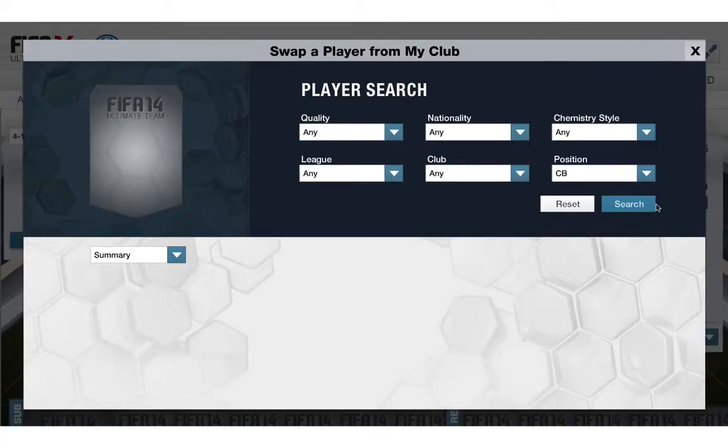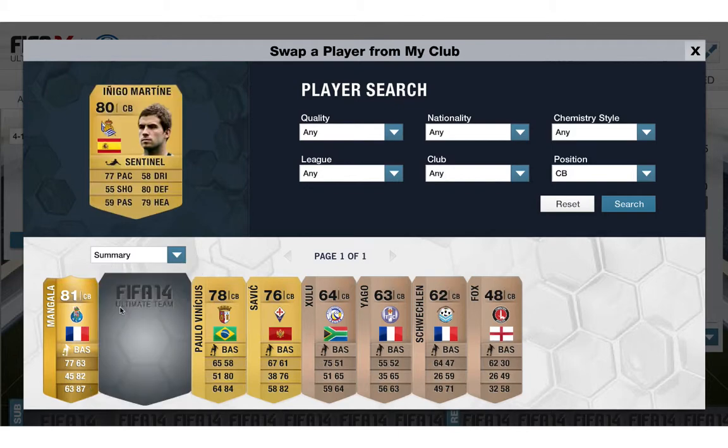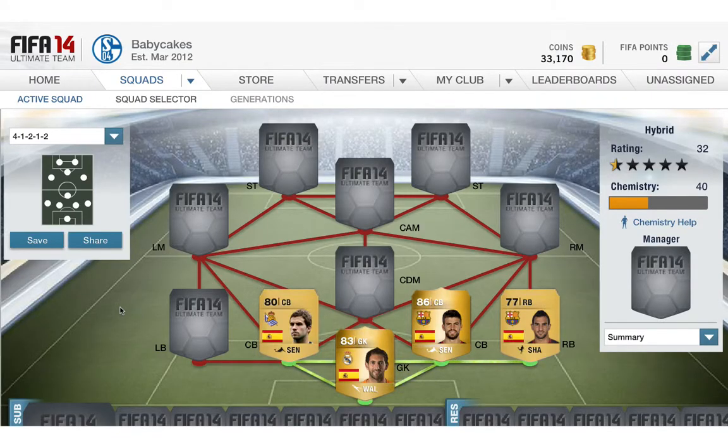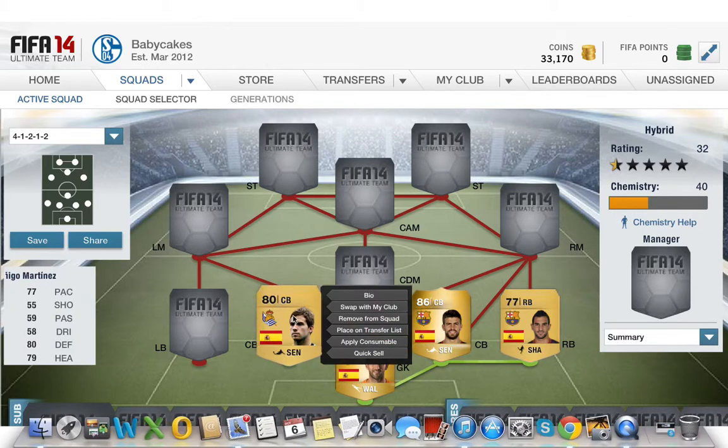Other center back — Inigo Martinez. I know he's only 5'11 but still he's pretty sick. 77 pace, 80 defending, 79 heading, which is pretty good.